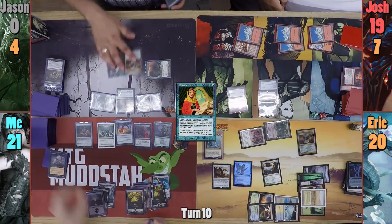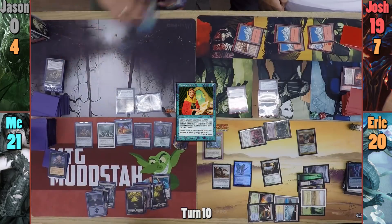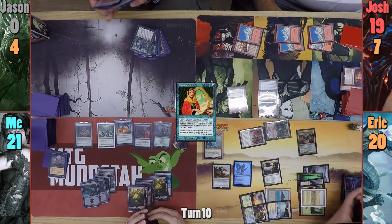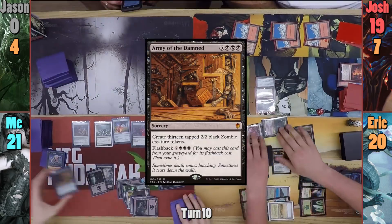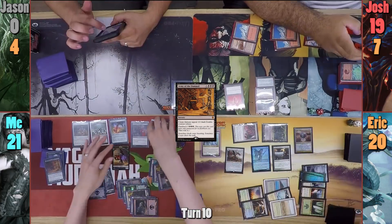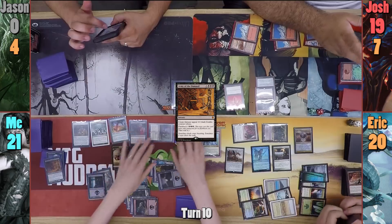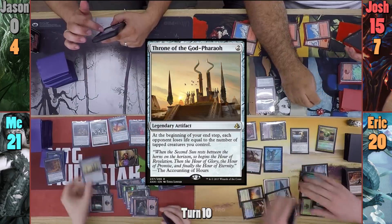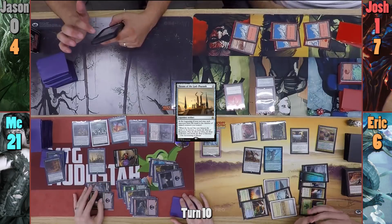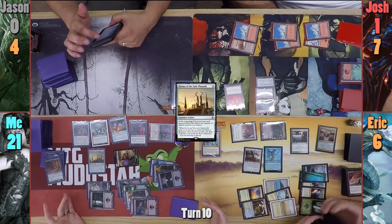I lose 1 to my Arena, drawing a card, and draw for turn. I play a Swamp and mill everyone for 1, but Erik still gets to shuffle a Nexus into his library. I then cast Army of the Damned, gaining 13 tapped Zombie tokens, and mill Josh and Erik for 13. I swing Sidisi at Josh for 4, and in my second main phase I cast Throne of the God-Pharaoh. I then pass my turn, and at the end of turn, Josh and Erik take 14 from the Throne trigger and my 14 tapped creatures.